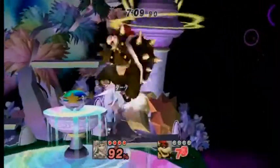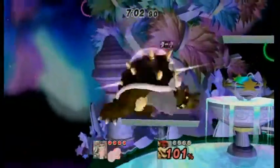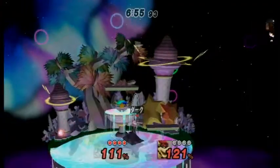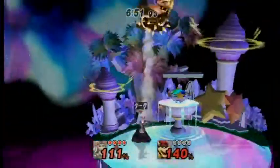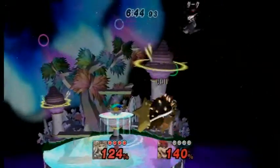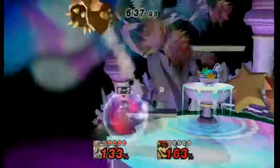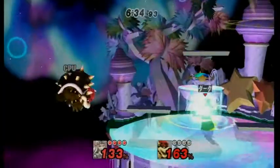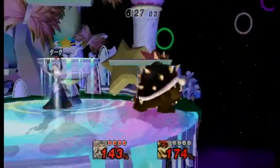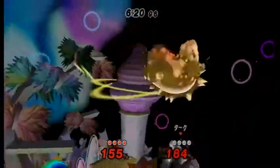If he wasn't throwing out a hitbox, your multi-hit moves will work — but if he is throwing out a hitbox, by the time his armor might wear out, he might have already hit you. Also, blocking his approach with Dins is not the best option because he can just Fair or Nair them. What you want to do is put Dins directly on top of him. He's a very large target, so it's actually really easy to do this. Just put Dins on top of him like that to get a free up air!